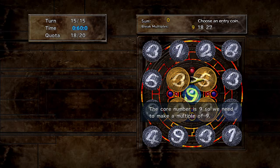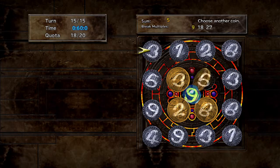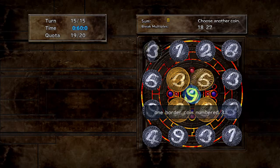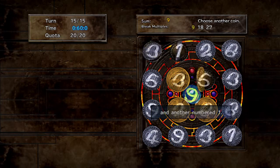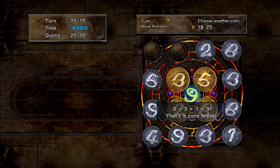The core number is 9. We need to make a multiple of 9. We'll select entry coin number 5, a 3, and a 1. 5 plus 3 plus 1 equals 9. That's a core break.